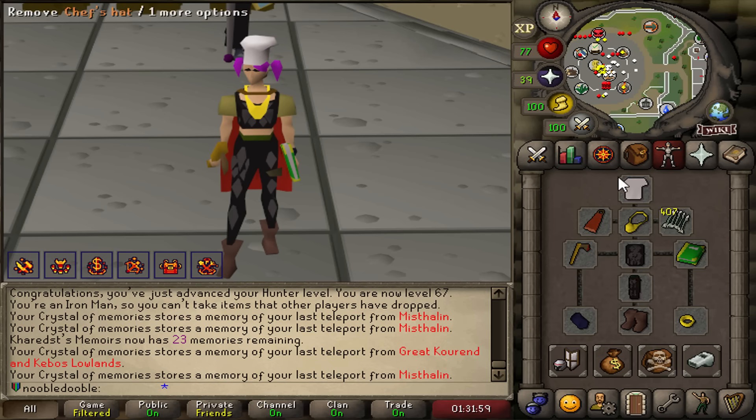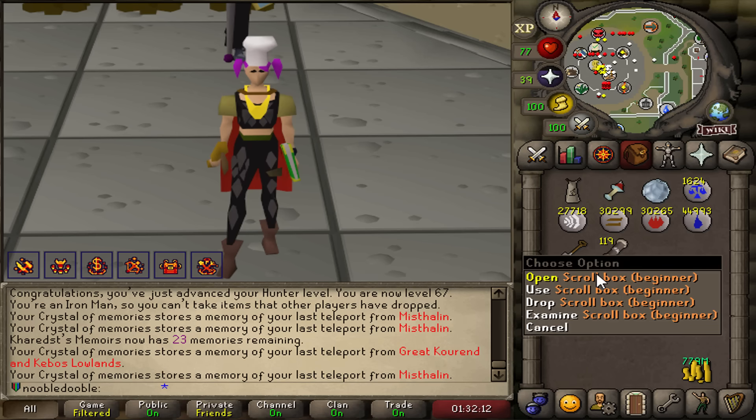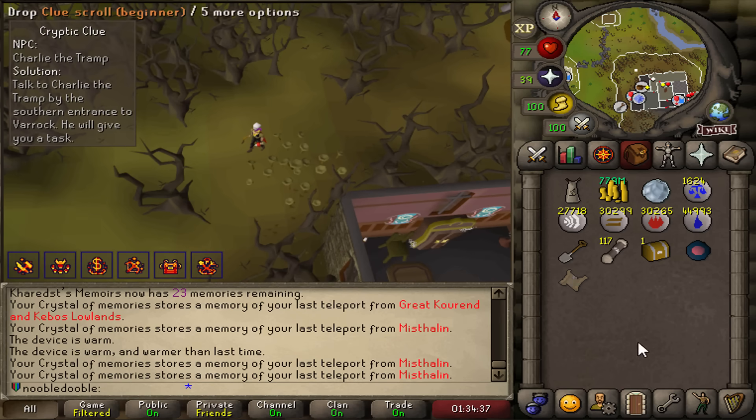119 beginner clues. I have all of the emote clue items worn, so I can immediately do the emote clue steps. It's going to be so fast - they're all going to be one step. Because I have so many, I think it's more efficient for me to just drop the Charlie the Tramp steps - they'll take too long. And on the second clue, the first drop.